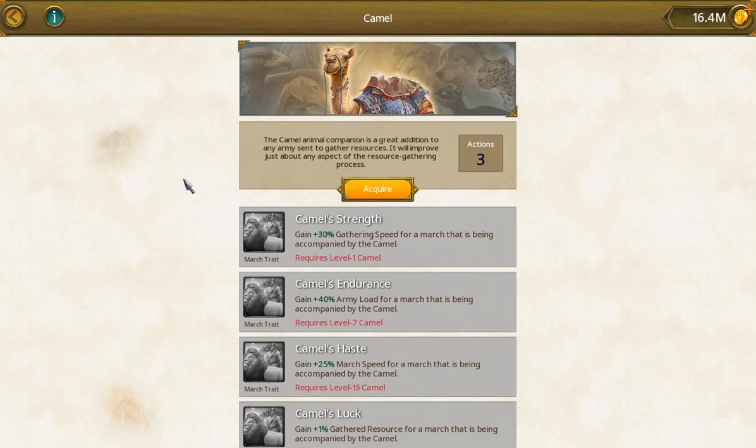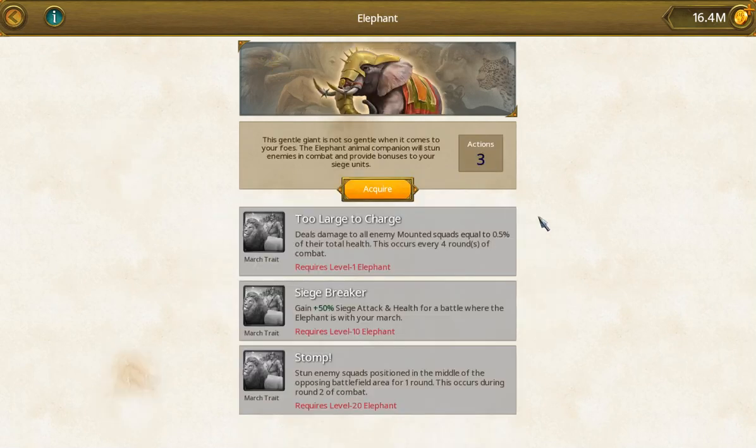The order in which you acquire and upgrade animals is going to be up to you — just gather first and load up on the resources. The elephant is a march type. It goes damage to the mounted squads. You can gain 50% siege attack. And stun in the middle of the opposing battlefield for one round. How many rounds are there? Understand that every time you are in an attack there are rounds happening. If you watch your battle replay, every time your unit attacks or gets attacked is a round — just like any other fighting game mechanic.